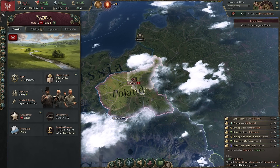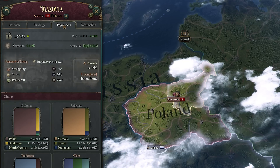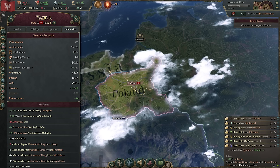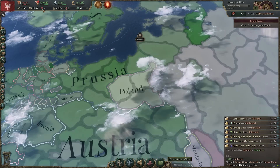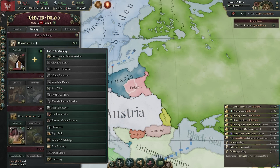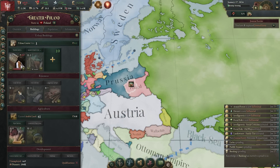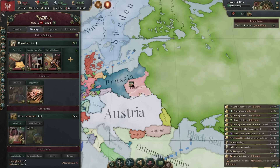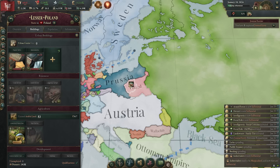Poland takes the first slot in this video, not necessarily because it's the best or worst, but because I think it's one of the best examples of a secret - not so secret - playable nation in Victoria 3. Jump into a game as Russia, release the state of Poland, and here you have it - three pretty good territories. Unlike some of the other additions on this list, we are in a difficult starting position, but we have access to some fairly decent resources, including the fundamental coal that we'll need to industrialize.